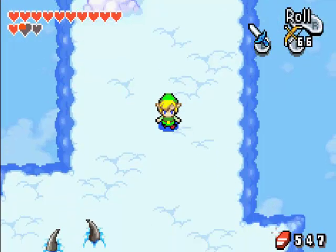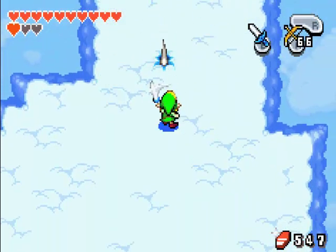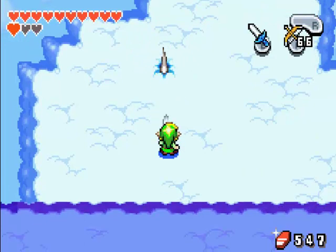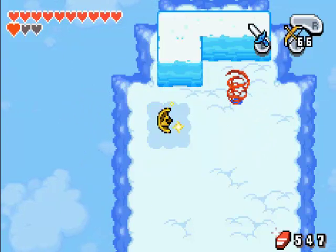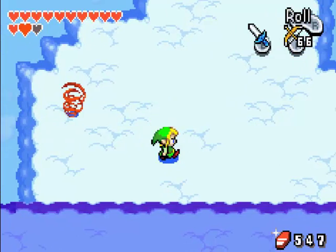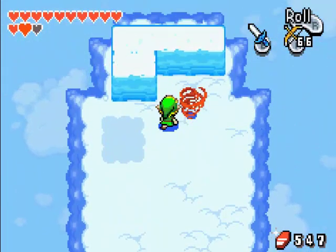Drop down again. We have to kill these guys. Another kinstone. Is there anything? We have to go up.